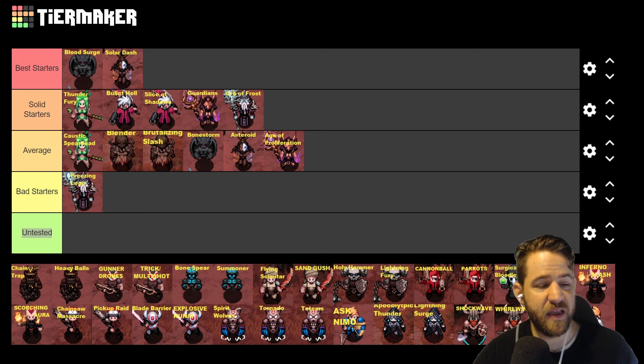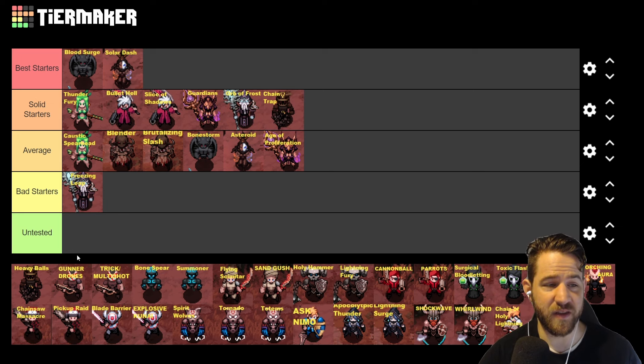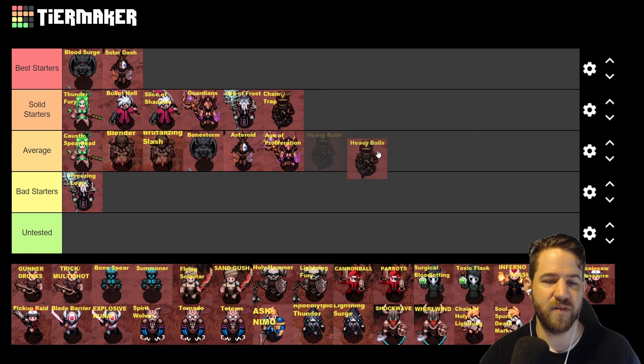Next is Marauder: Chain Trap and Serrated Chains are actually pretty good now. The downside to Marauder is you don't get really any movement, but you have a ton of physical damage reduction and percent life which is really nice. I'm going to put Chain Trap and Serrated Chains in solid starters. Heavy Ball also feels really good with a lot of single target, but the only issue is you don't have a ton of AoE, and the ability is in a straight line — so if you have bad aim or misjudge the range you can miss your target. For that reason I'm putting it in average.